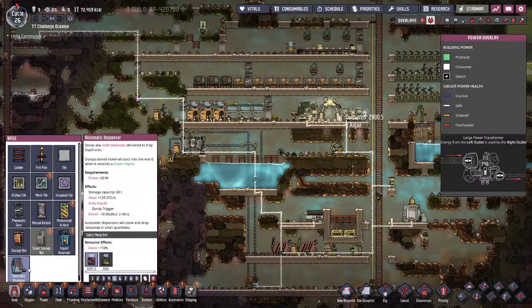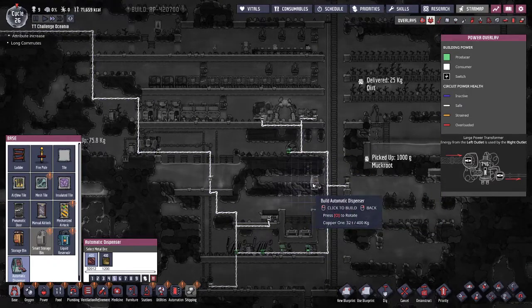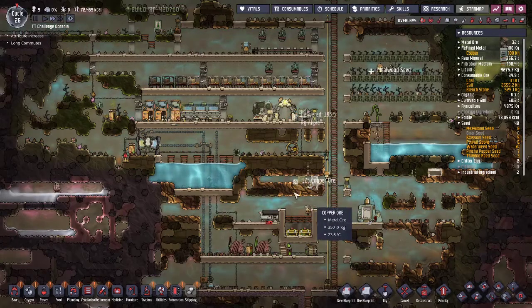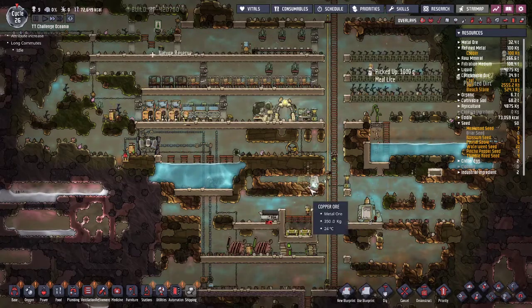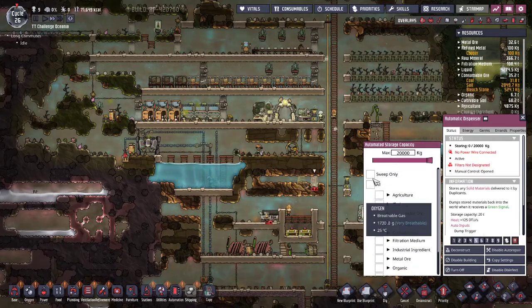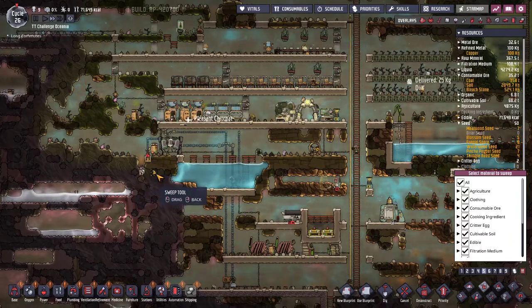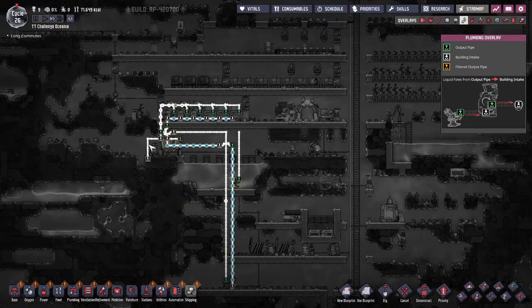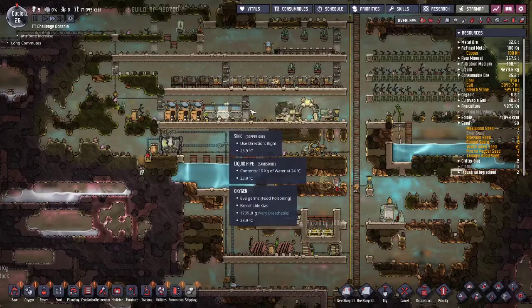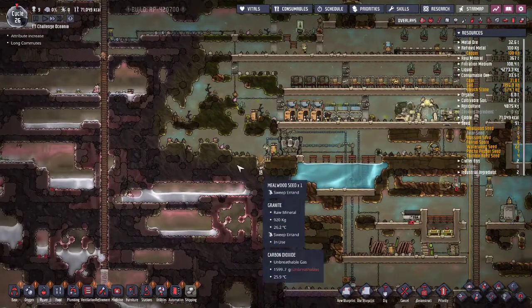I'm researching stuff I no longer need. Let's put one of these. I don't want it powered. Put it somewhere that doesn't matter. And then I need to dig that. We'll put it to sweep only everything. And that way I can clear out places like this and cover them up with another hydroponic tile. Although it doesn't seem to be needed. It looks like we're not really overflowing because I don't have very many dupes, but we're using it a little bit. That's a nice little natural gas catch too.